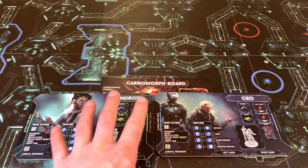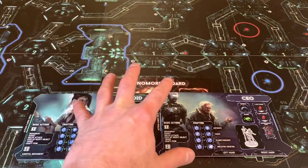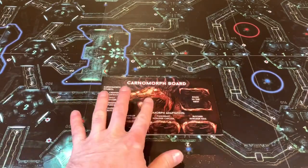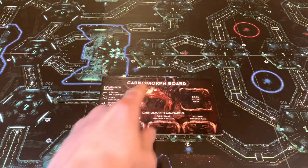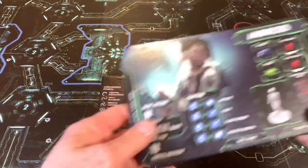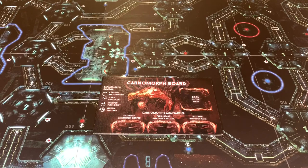In this video, we're going to do a quick setup. The stuff we would set up normally I'll go through pretty quickly, but the stuff specific to the Carnomorphs I'll go into a bit more detail on. Then we'll get right into the action and see if we can survive the Nemesis. Are you excited? Then I need you to meet me at the table.